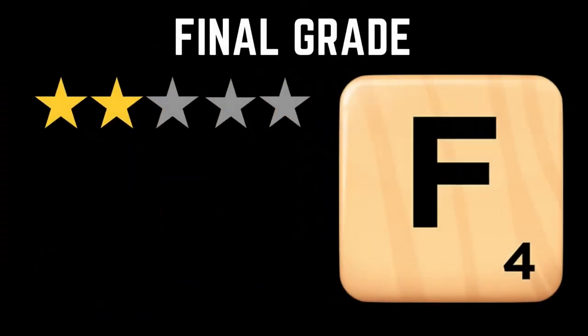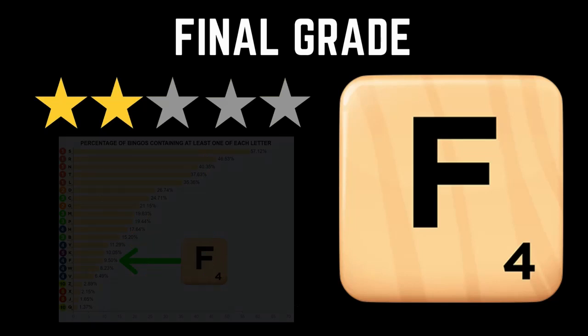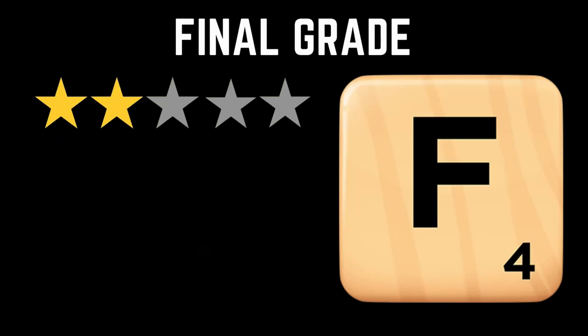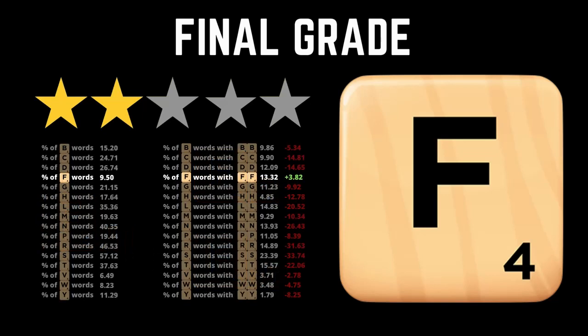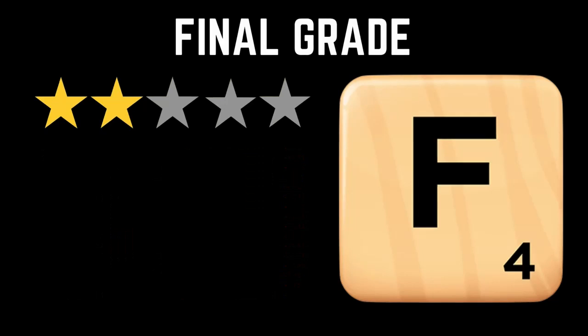I'm giving the F two stars. If you're a newer player, the ability to form parallels with two-letter words that score in the 20 to 40 point range will quickly endear the F to you as a scoring tile. But as you improve your ability to spot bingos, the F will start to fall behind the three-point tiles in usefulness. Ultimately, the F's biggest problem is that the things that make it unique — including its tendency to appear as the first letter in words and unique tolerance for duplication — just don't add that much value to it as an asset.